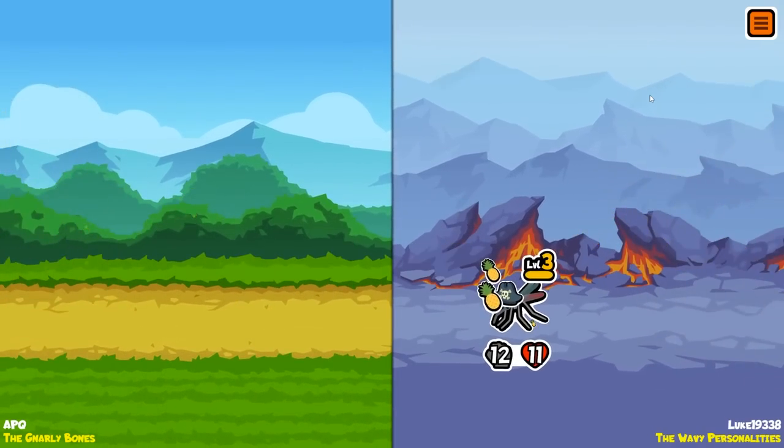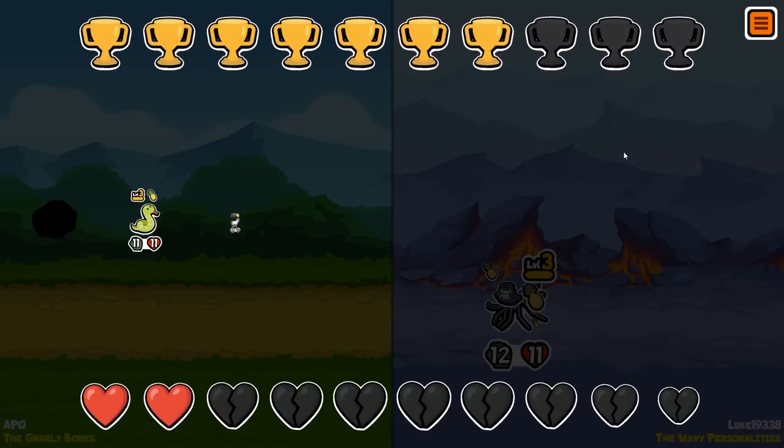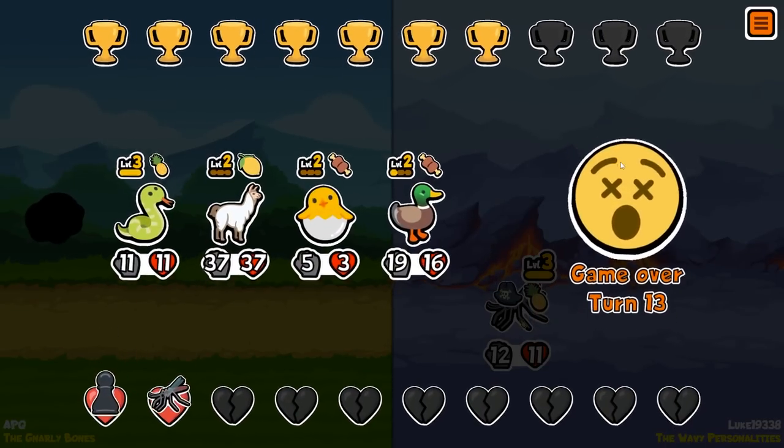We lose. We lost to a hatching chick. I thought that was the one — I really did think that was the one. But we know about positioning now, right? I don't want to customize, I want to go again.